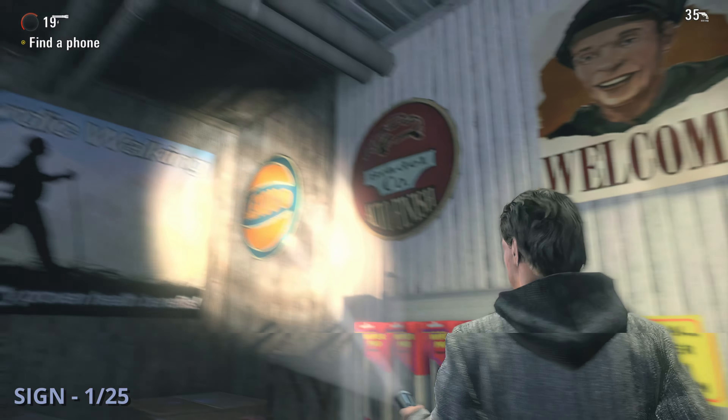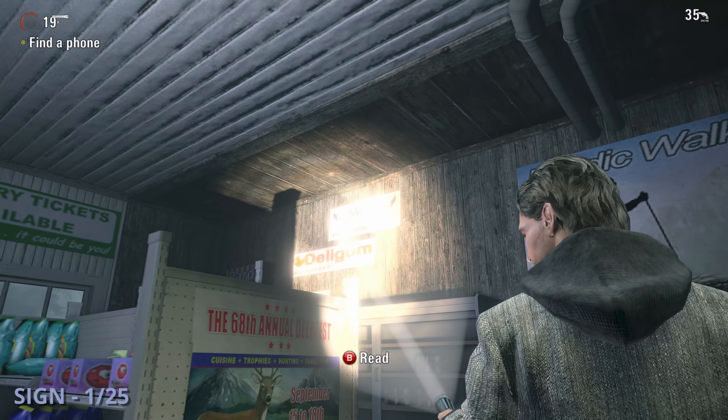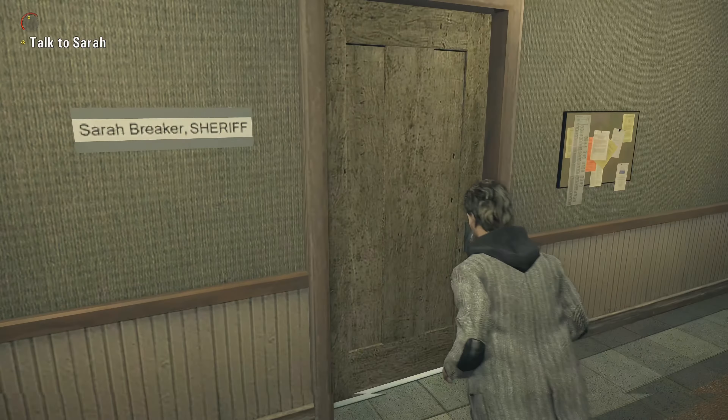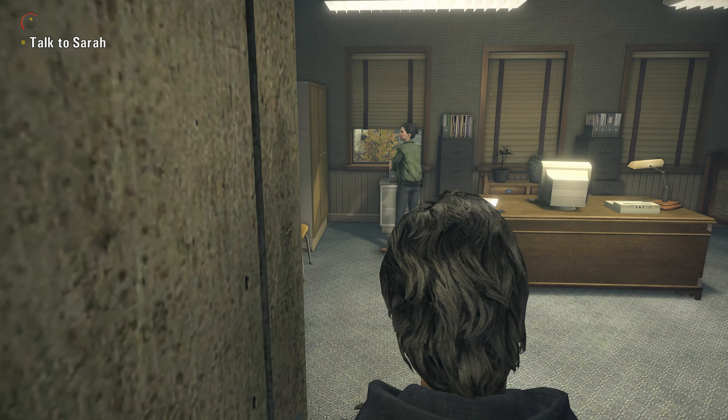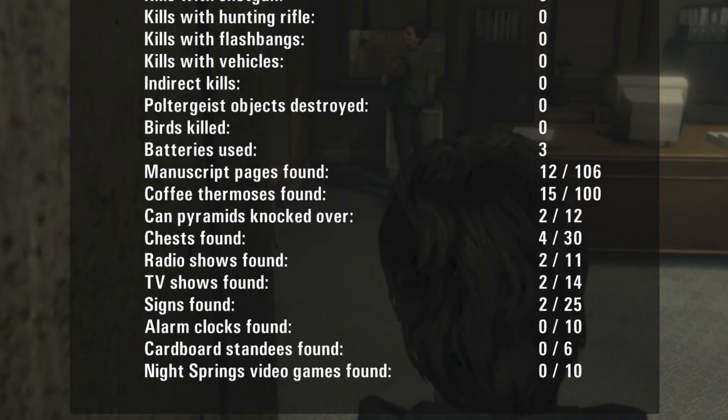The first sign will be at the very end of the first episode. Once you're in the gas station, you can check this sign out at one of the end caps of the aisles. As you go through this, you may want to double-check that you're actually getting the collectibles — open up your menu, go to statistics, and see your current collectible counts listed there. That works for every collectible, so keep that in mind.